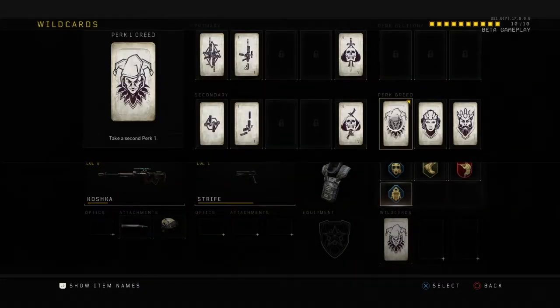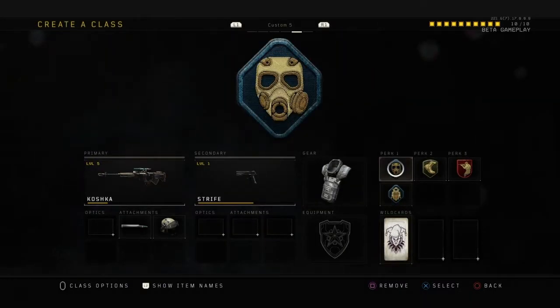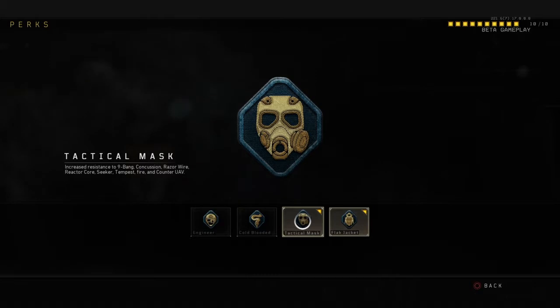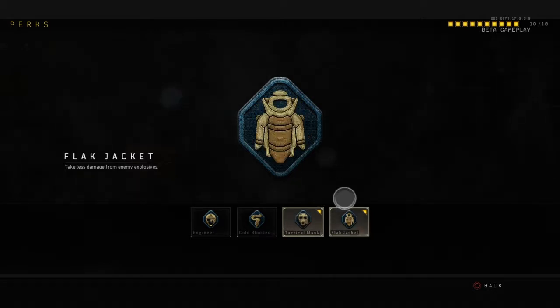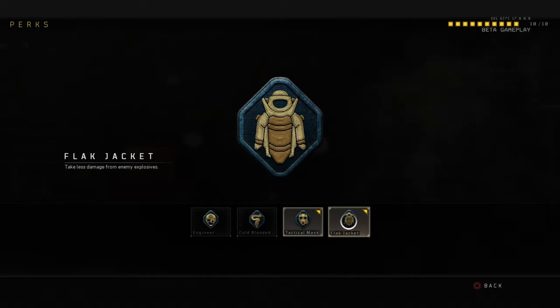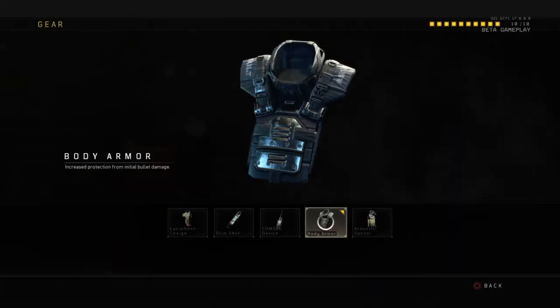Wildcards: Perk 1 Greed — it has to be for Flak Jacket. So here we've got Tactical Mask for the flashbangs, concussions, and razor wire. All that stuff is actually helpful when you're sniping. And Flak Jacket takes less damage from enemy explosives — like cluster grenades. It gets annoying after a bit.